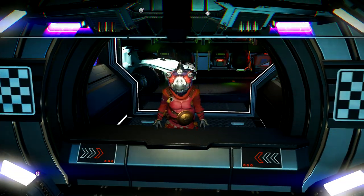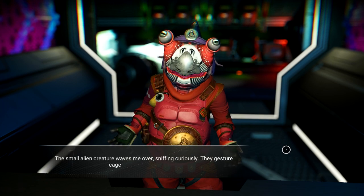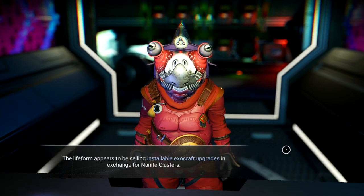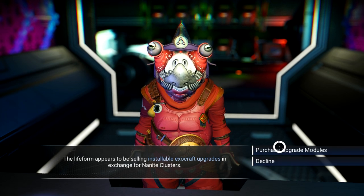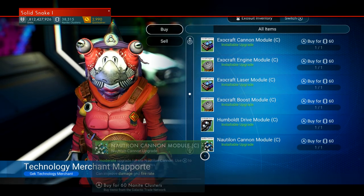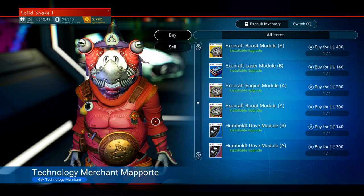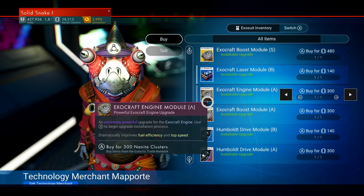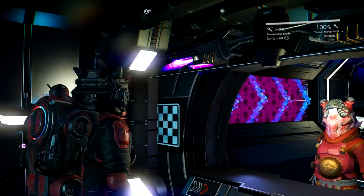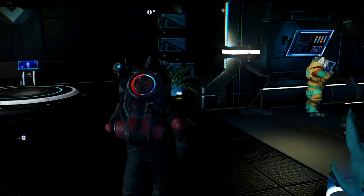Let's do the technology merchant — this is for the Exocrafts. Looks like this is selling installable Exocraft upgrades. Cannon module, engine, laser — nope, they're all the same. There are no new upgrades, as far as I can tell.